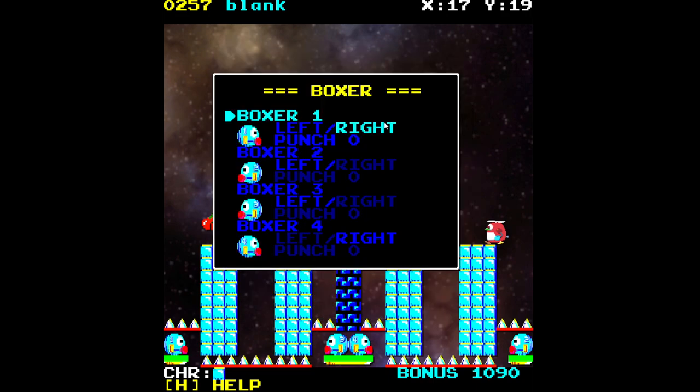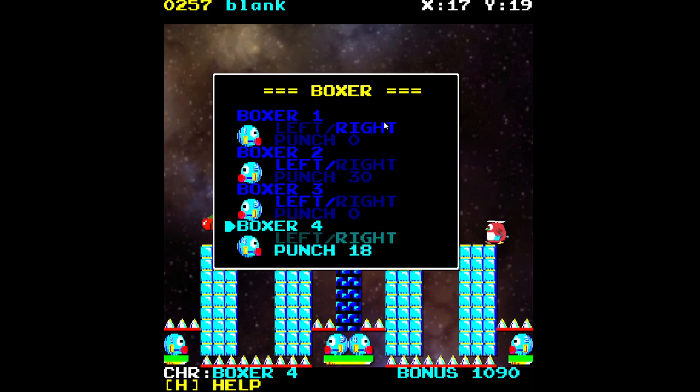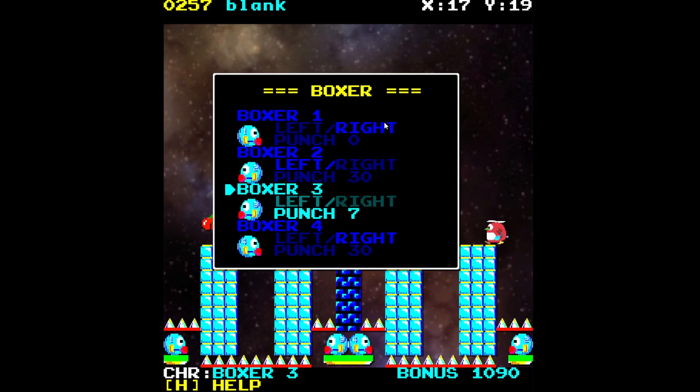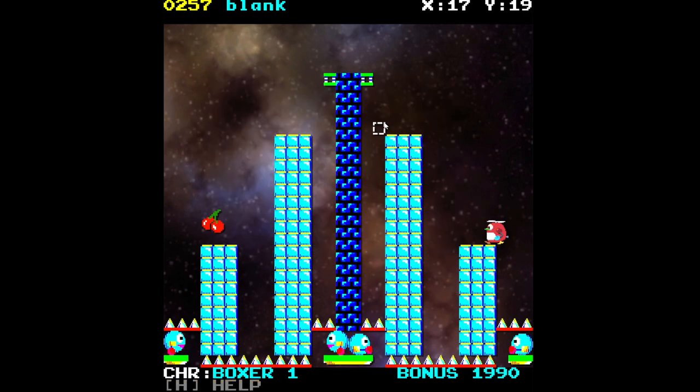Giving them no delay at all is a bit much. Let's give boxers two and four about half a second, and numbers three and one on the cherry side a whole second. Let's see how this works.